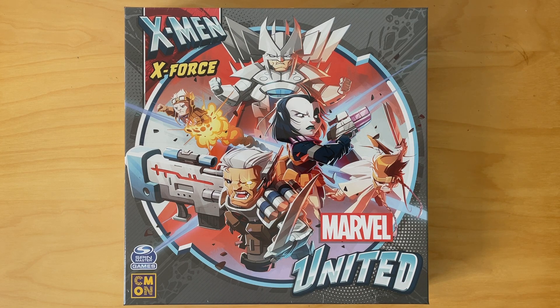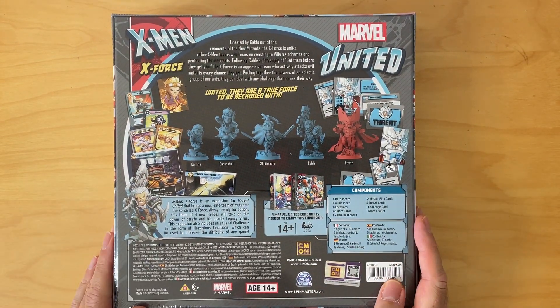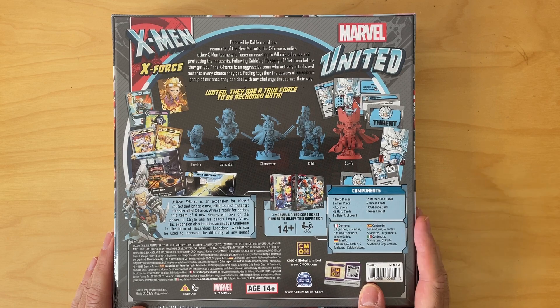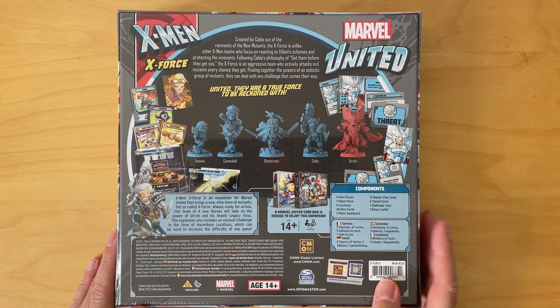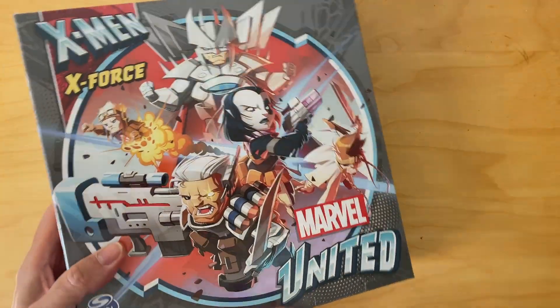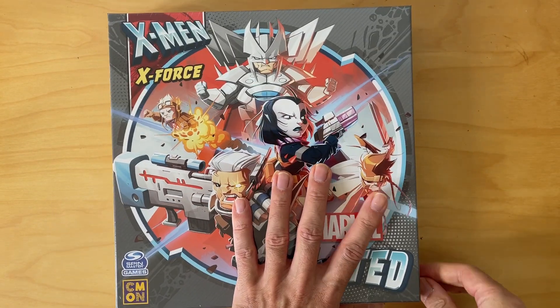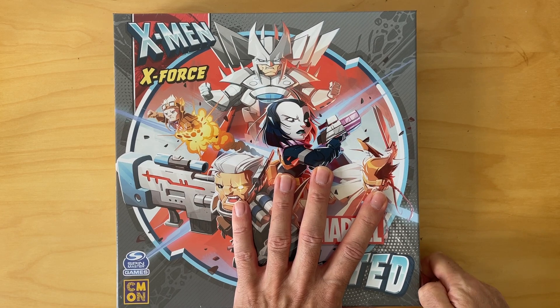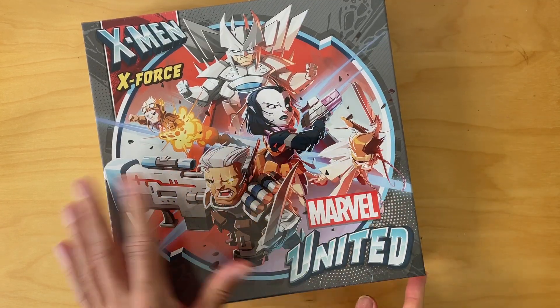Now we're looking at X-Force, everyone's favorite time-traveling mutant Cable. This is more of a standard expansion than some of the other ones I've looked at — more campaign-like. Four heroes and one villain, Strife. Let's look and see what we get inside. We've got the new team functionality with blue and gold teams.